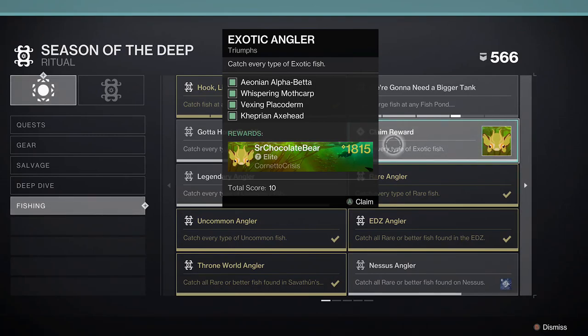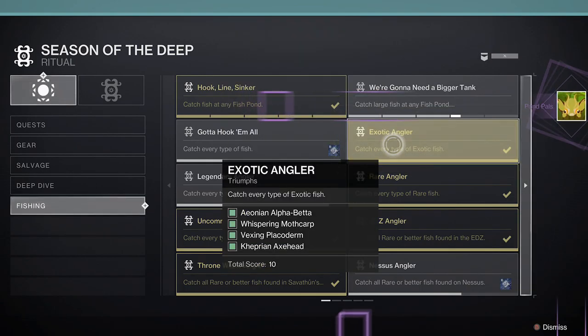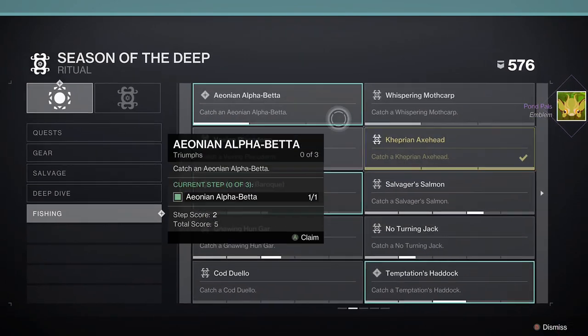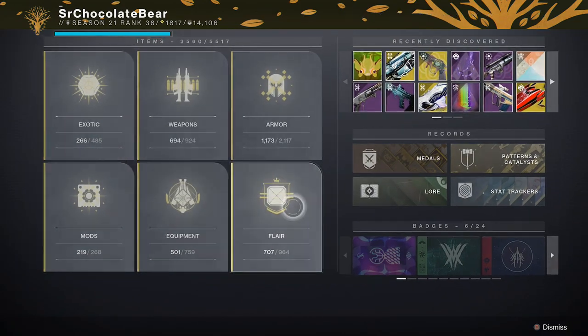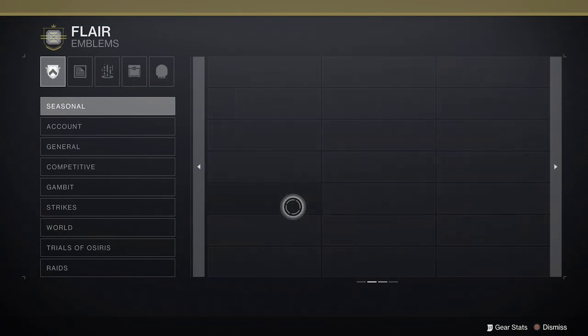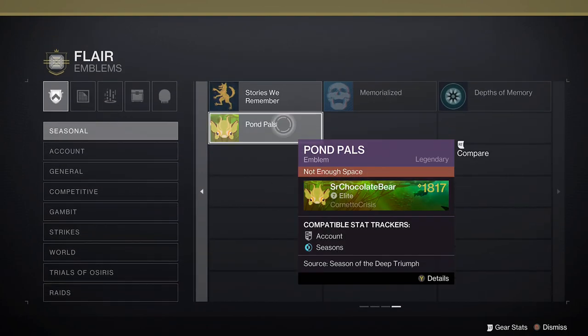Once you've caught all exotic fish, you'll earn the Exotic Angler Triumph. Acquire the Triumph to earn the Pond Pails Emblem. Once you've acquired the emblem, you can find it in Collections, under Flares, and for me it was on Seasonal on the very last page.